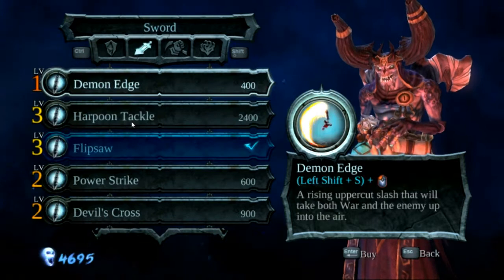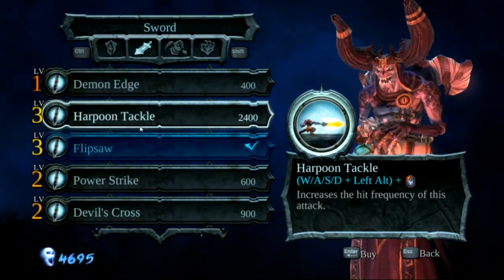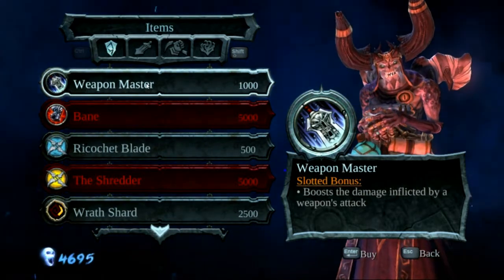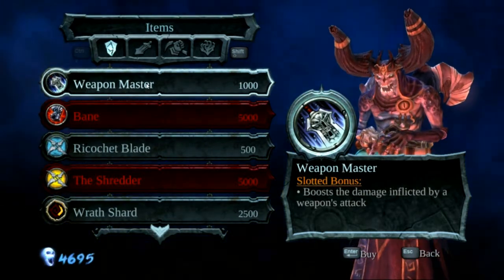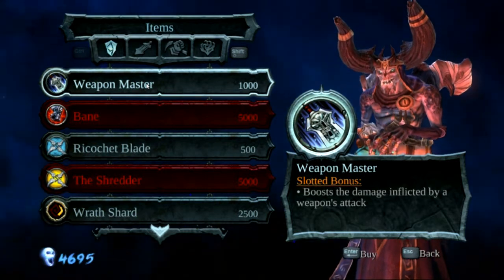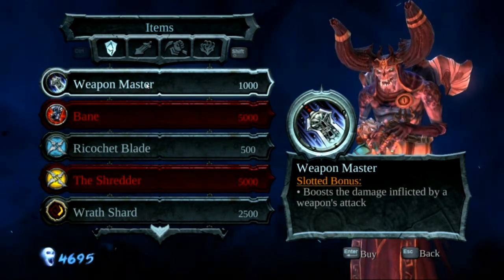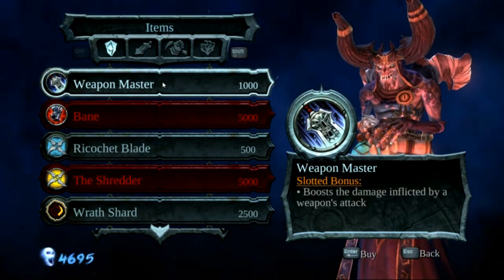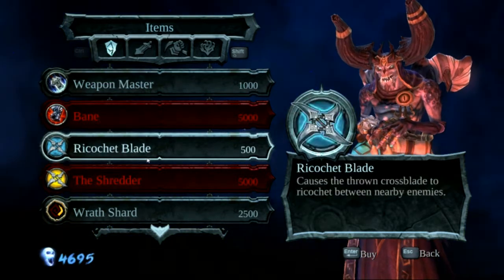Let's see if there's anything I like. What is this? Weapon Master — boosts the damage being inflicted by a weapon's attack. This pretty much boosts my sword damage, but I have one assessment that gives me health, so I think I'm gonna keep that.